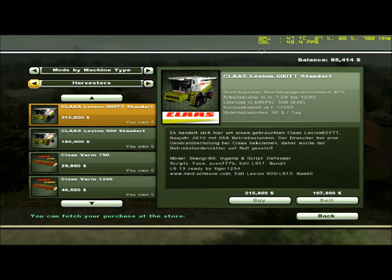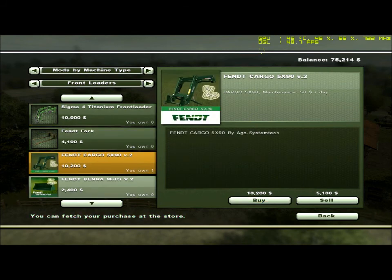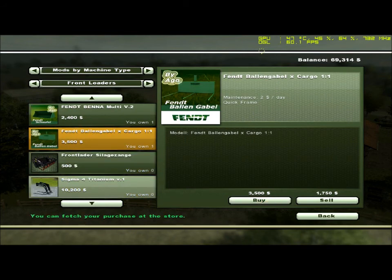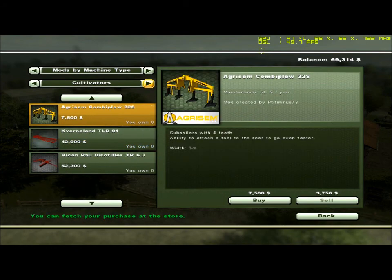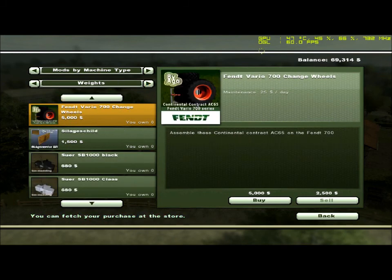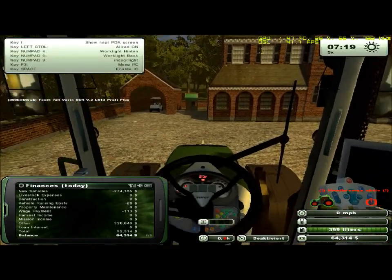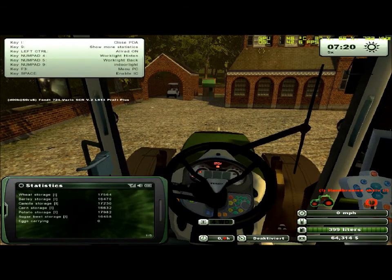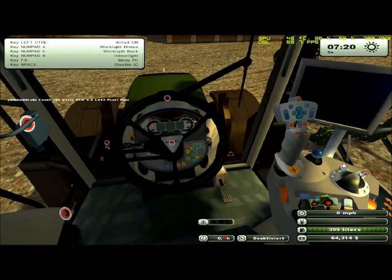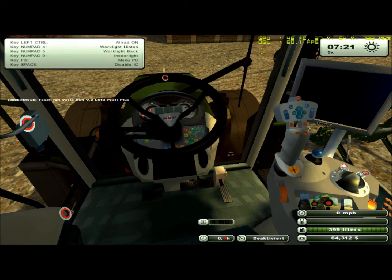This one also came with a loader bucket, bale fork, and also in the mod there should be a set of changeable tires for it as well. And this does have IC control — all tilt and tilt-stop at will. Got your blinkers, you can open the doors.